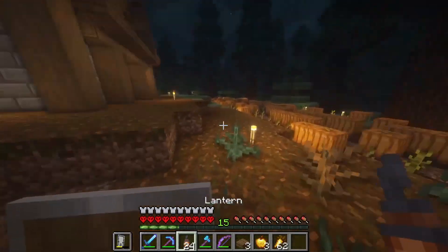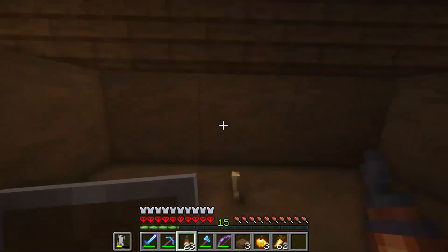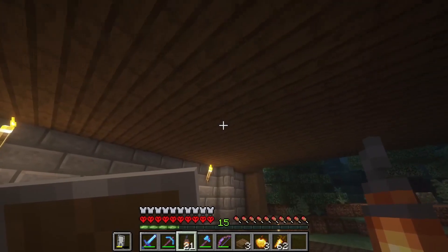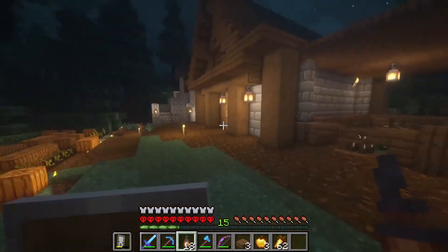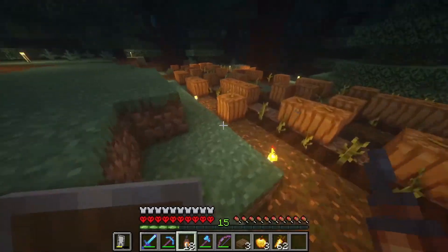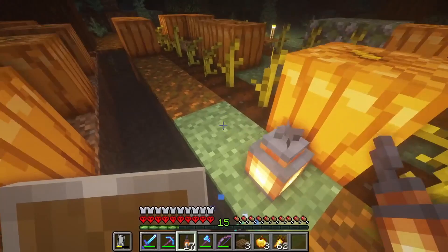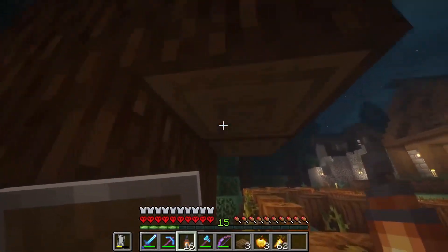In the last episode I said I was going to put lanterns here instead of torches, and that's what I'm doing now. I'm going ahead and putting lanterns right here to light up the area — it looks much, much better. Then I'll light up this area a little more and place some random lanterns everywhere.